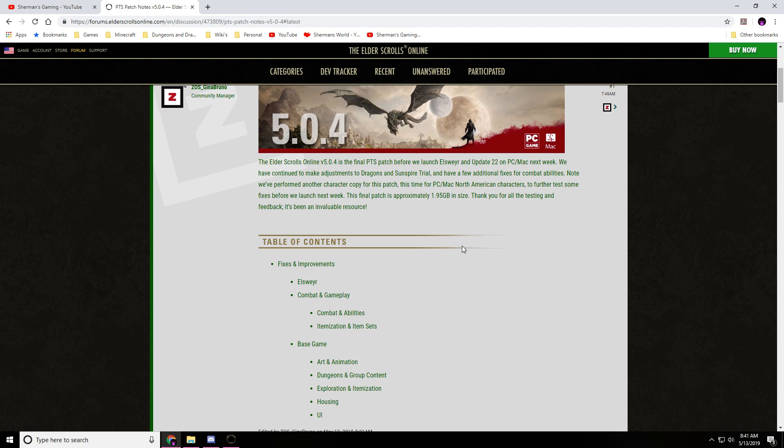They've continued to make some adjustments to dragons in the Sunspire trial and have a few additional fixes for combat abilities. Note, we've performed another character copy this patch, this time to PC North America characters to further test some fixes before we launch next week. The final patch is approximately 1.95 gigs in size. Thank you for all your testing and feedback — it's been an invaluable resource.